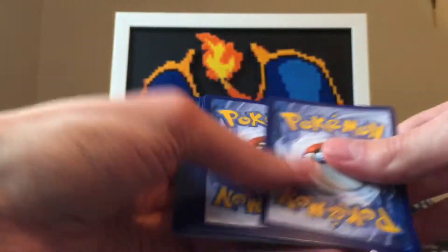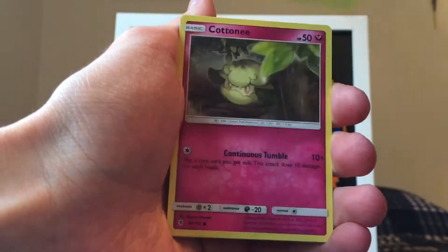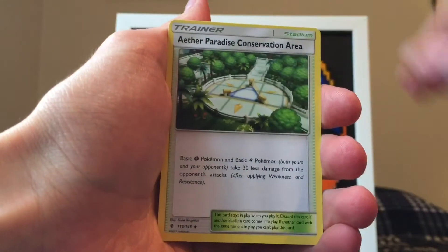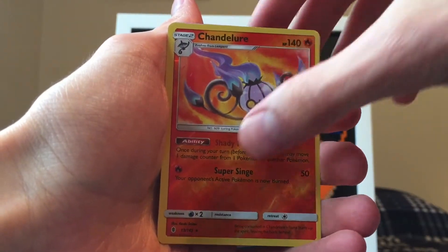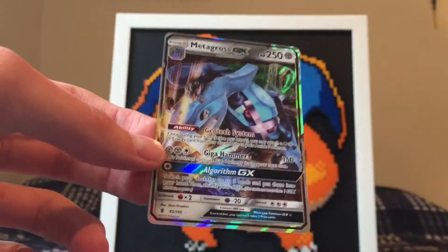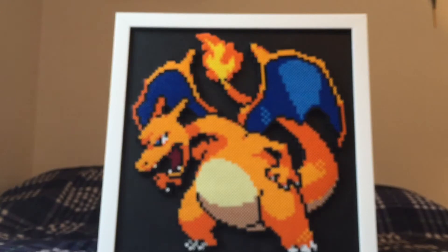Let's see what we get in this final pack. One, two, three, fourth is the energy. Snorunt again, Patchwork, Bellsprout — it's like the same pack. Carvanha, Marnie, Hala, Ether, Paradise Conservation Area. We got another rare reverse — a rare reverse Chandelure. And the final card in this opening is... Metagross GX! Did not disappoint — we at least got one GX or better. I thought for a second we were gonna get shut out.